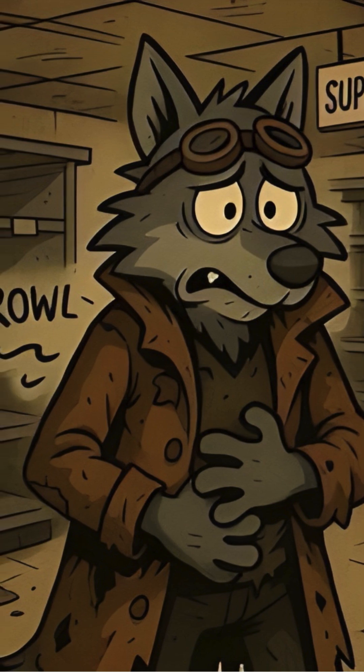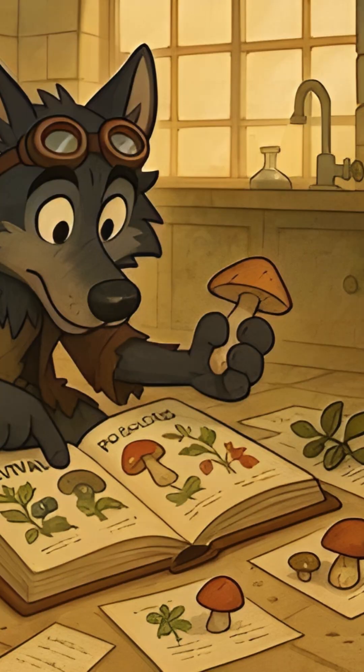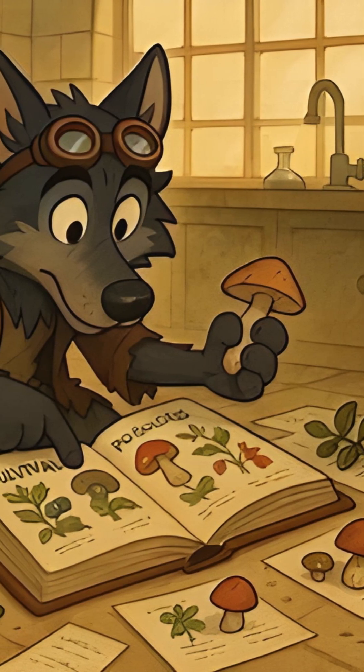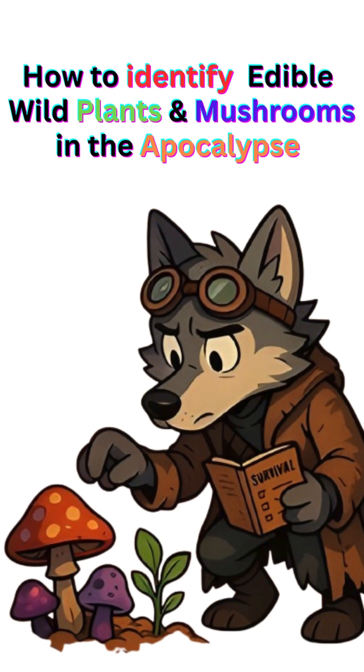In the apocalypse, hunger is your enemy. Canned food runs out but nature never stops growing. Learning to identify edible plants and mushrooms could save your life — or end it if you're wrong. How to identify edible wild plants and mushrooms in the apocalypse.